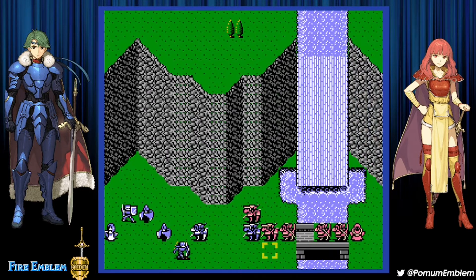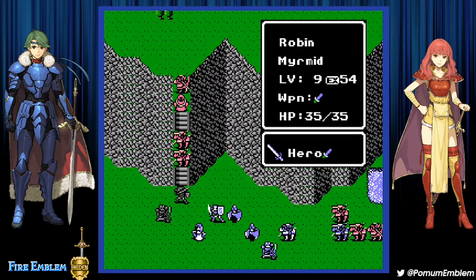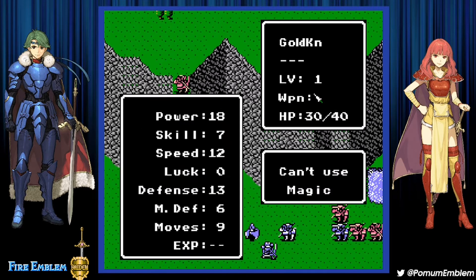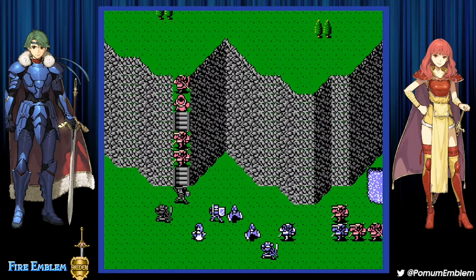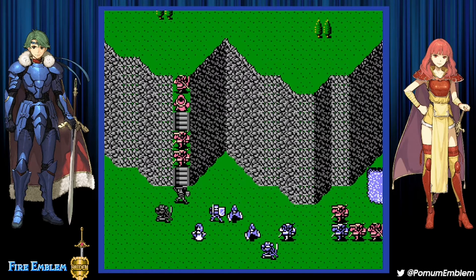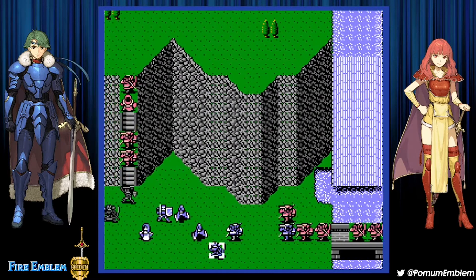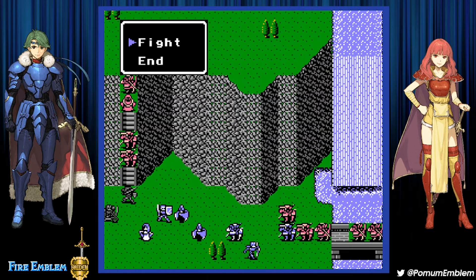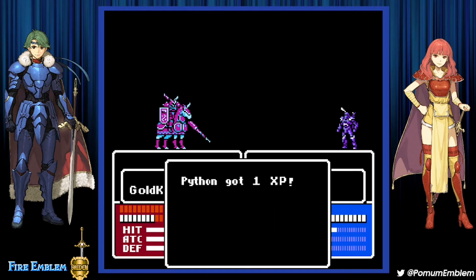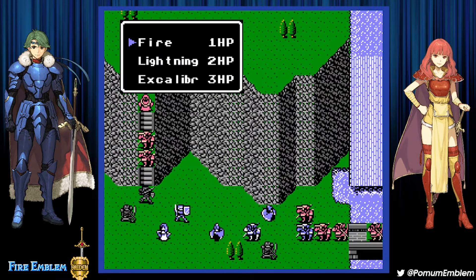Now Python — I wanted him to snipe the mage, but I'm not sure how good that option is right now. I could go in with Robin; he doesn't get doubled but probably takes a lot of damage with only 7 defense against 18 power, so he'd take 11 damage. That's not the best, but he also can't do a lot there.